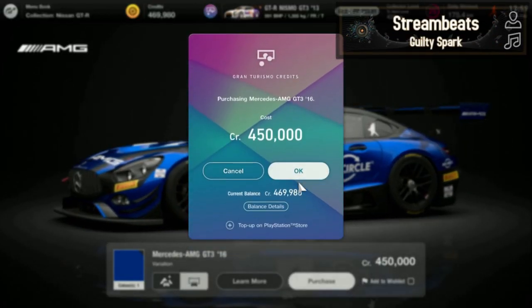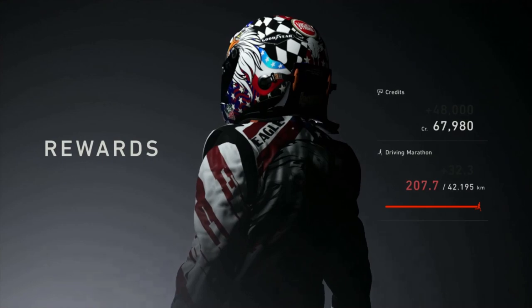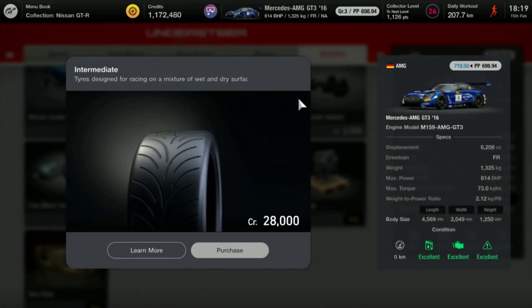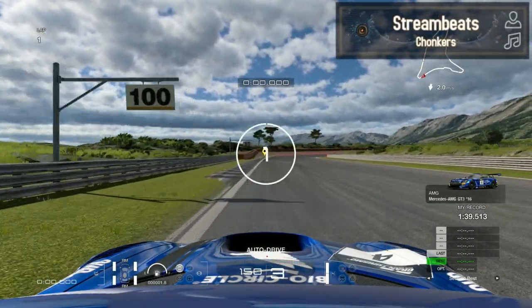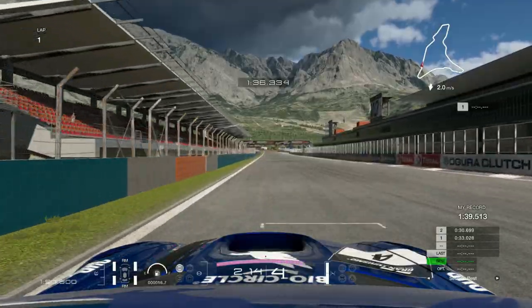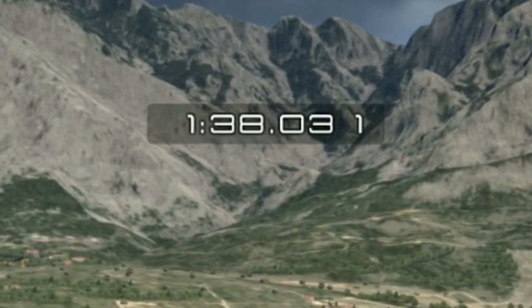So I thought to myself, I'm going to buy the AMG. It's a really well-rounded, balanced car, but I didn't have enough money to buy tires. So I did the Dragon Trail circuit experience to get enough money for all the tires needed. Jumping into a practice session with the AMG, it's going to be a pretty common thing to hit the barrier in all sorts of positions on this track.